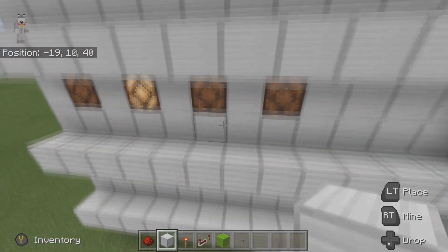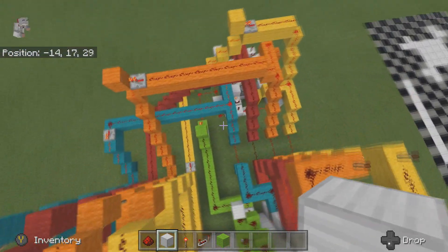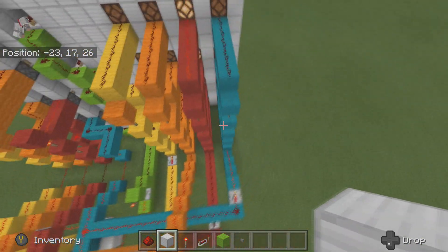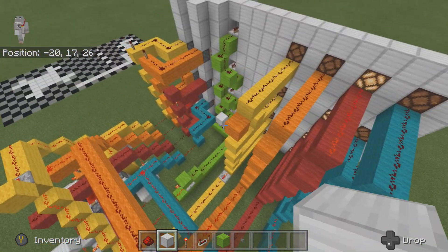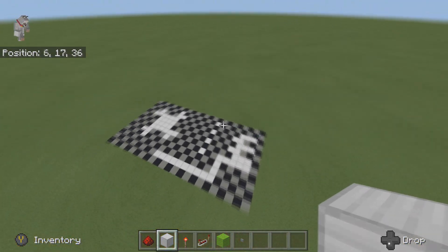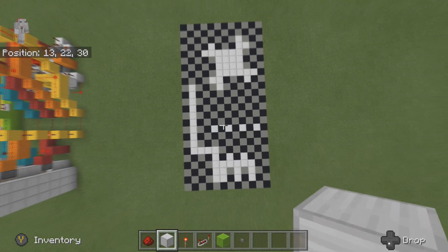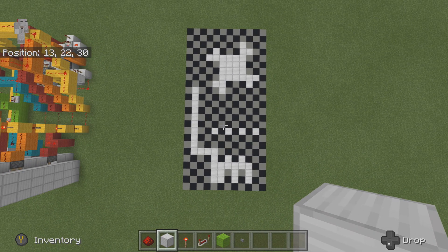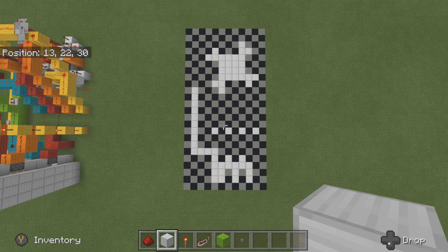We are not going to be looking at the lighting section because it's literally just stringing it off from here and doing the same thing again, which I'm sure you guys can work out. Before we continue, you can pause here to look at the floor plan — ignore the black and grey blocks, that's just there to help you work out where to place things.